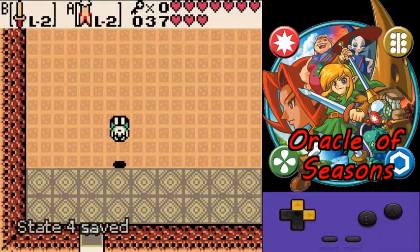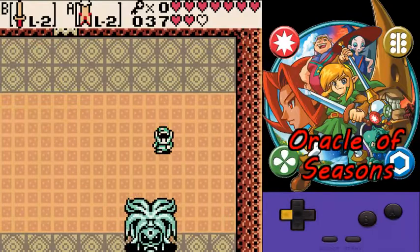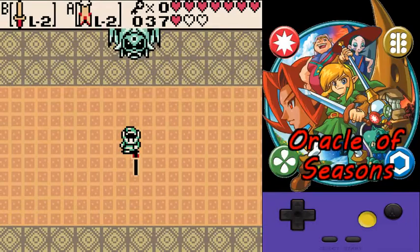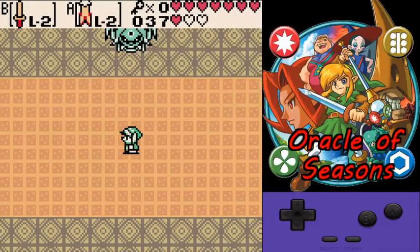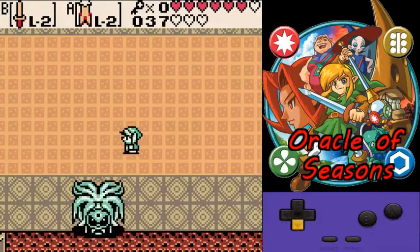Up next is Medusa Hat, the final boss of Dungeon 8. She has two attack patterns. The first is where she starts in the center of the room and spins off balls that petrify you if they hit you — that's why you have the cape, so you can jump over them. After that she starts spinning around you and shoots energy balls. If you get her stuck on top there she's easier to hit — she stops spinning and you want to jump over it.